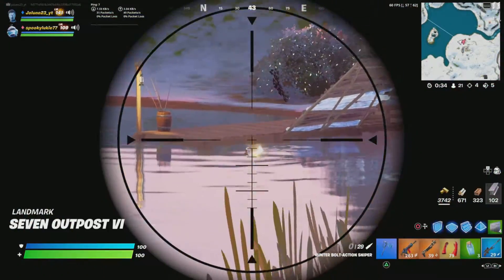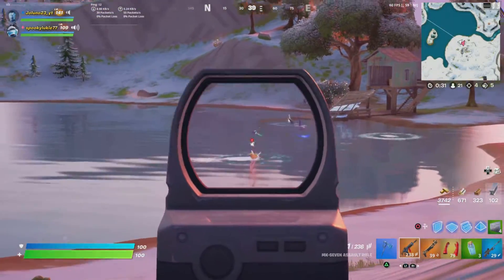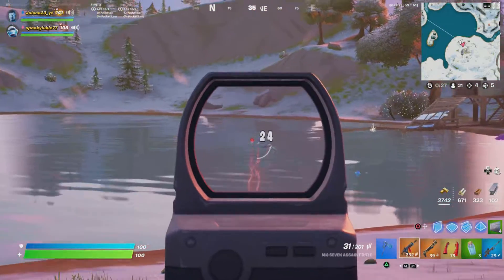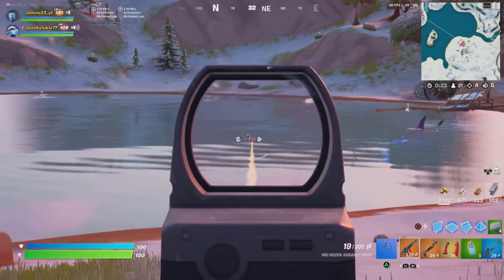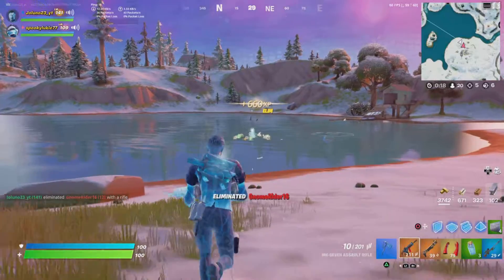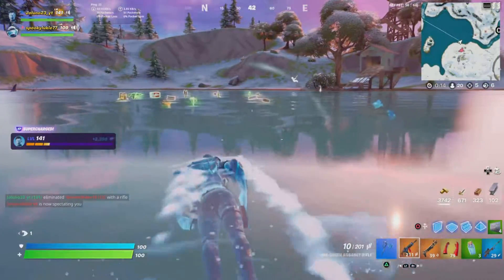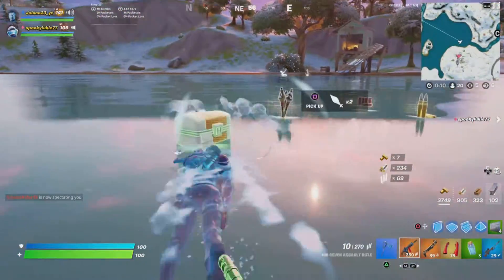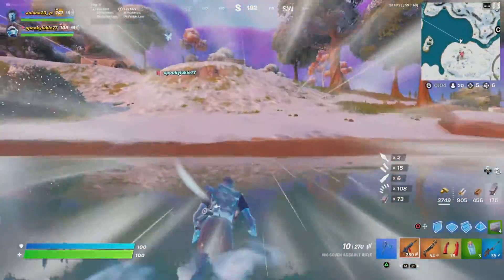There's a rift we can use. A shark just ate him — the guy disappeared. There's no one here. This sniper is awful. No it's not — it sucks, it's so bad. You're just inaccurate, it's not a bad sniper. Is there any more rifts over here? That shark actually made me jump.